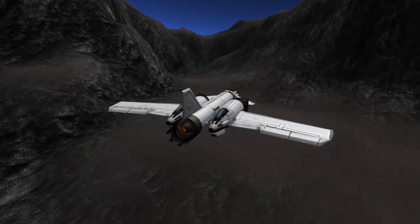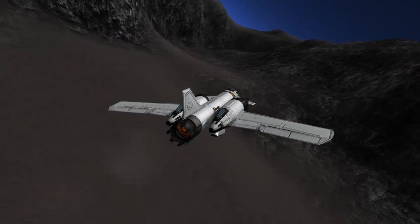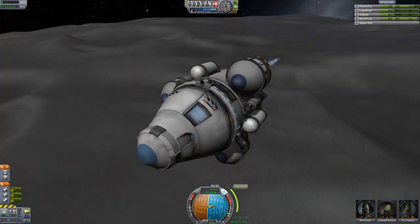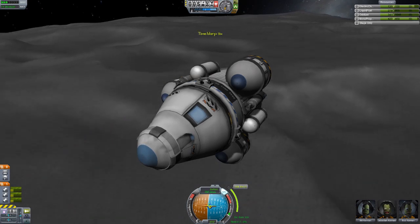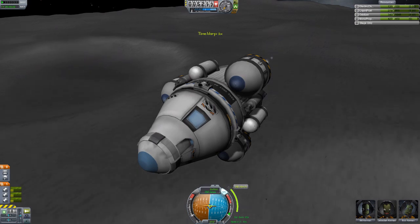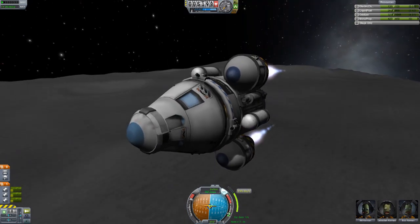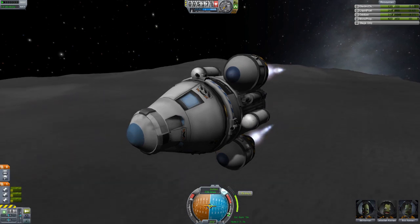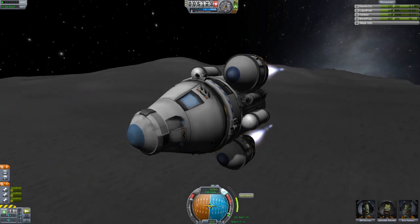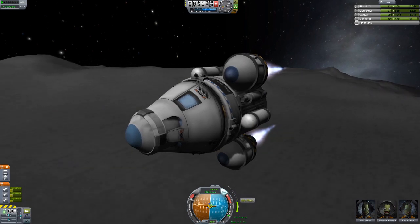In terms of terrain, both the Moon and Kerbin are now different. The Moon's got a lot more craters — they're procedurally generated, which makes it a much more hazardous environment to land on. You've got to watch out for that. In terms of Kerbin, we've got completely new terrain with largely new mountains, hills, valleys and coastlines, which basically just make it a bit more interesting to fly over.